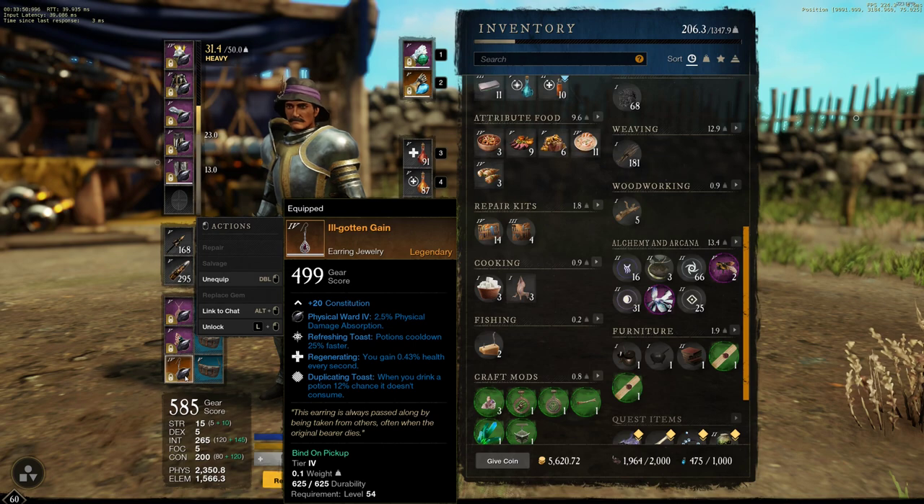For our earring, this is where a lot of our sustain comes from. The Regenerating perk there — half a percent health every second — it is stronger than your food buff. So it's pretty much having two food buffs constantly giving you health back. Very good for sustain. And Refreshing Toast, reducing the cooldown on your potions even faster. In this build you are constantly drinking potions — you are guzzling them. Really good stats for the earring.